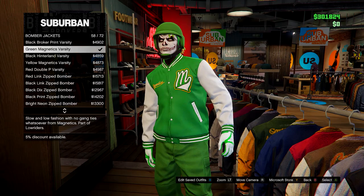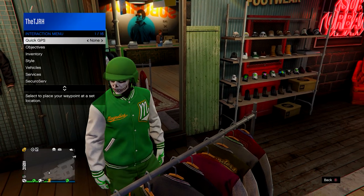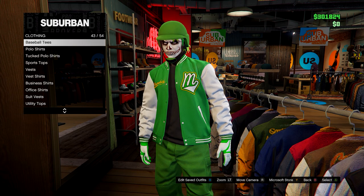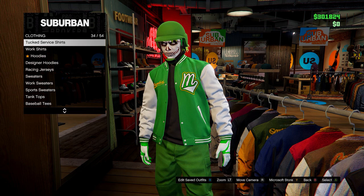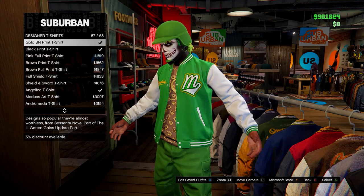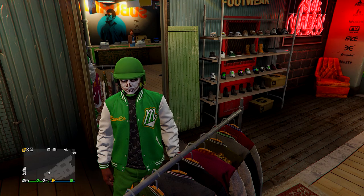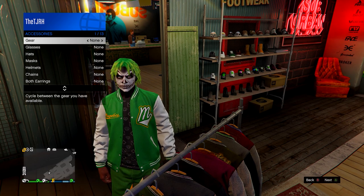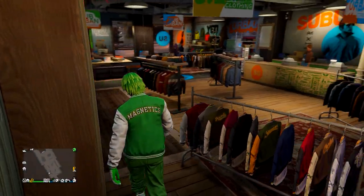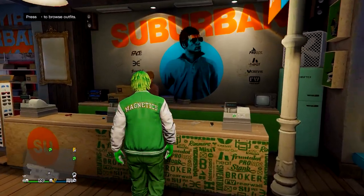I went for the white and green armoured gloves. From here, go down to bomber jackets and find the green and white one — the green magnetics varsity. Then open the jacket using your interaction menu, set it to open. Go up to t-shirts, then designer t-shirts, and equip the black print t-shirt. This allows you to get the invisible torso underneath and also put a belt on the outfit after we do the glitch. Then go back, re-equip your gloves, and save this in slot number one.